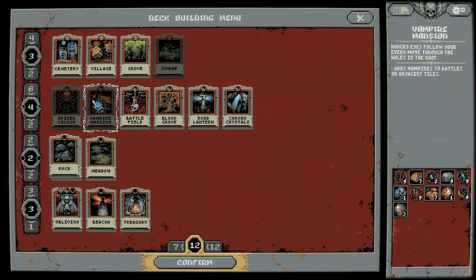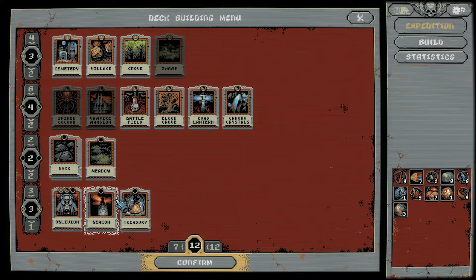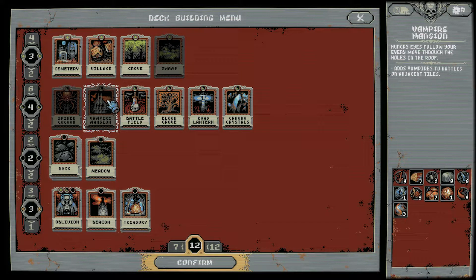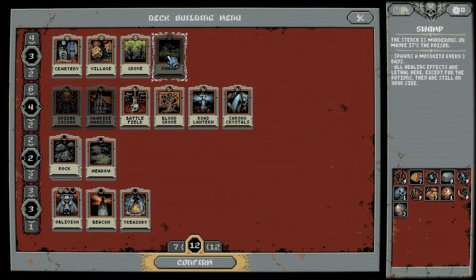So that's 12 cards now, that's pretty good. Let's see what else we have — anything else we want to add in? Vampire Mansion — we've played with the vampires before. I don't really know any point to the vampires at this point. Unless we know we can get a certain thing from them, I don't know if it's worth it. The swamp spawns a mosquito every three days, and all healing effects are lethal here except for the potions, which are still on your side. That's interesting.